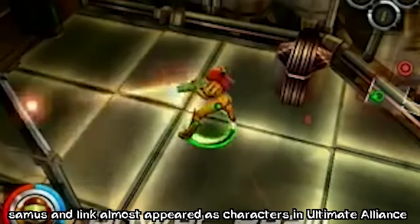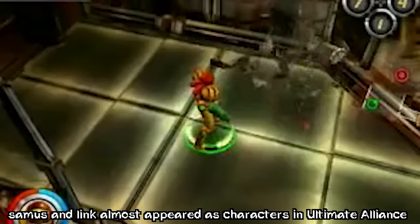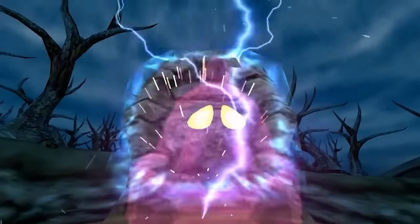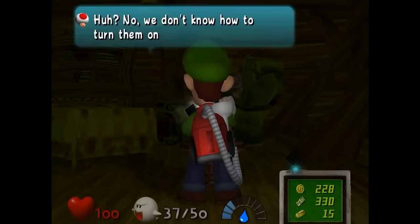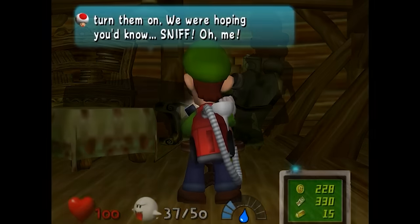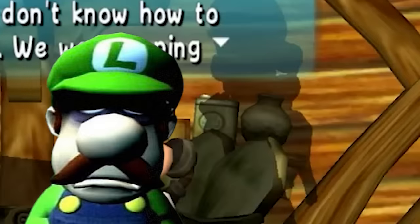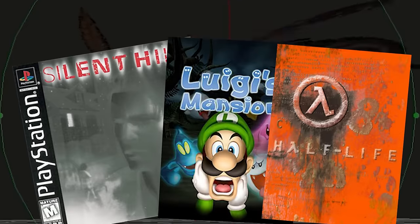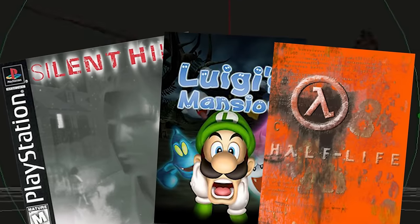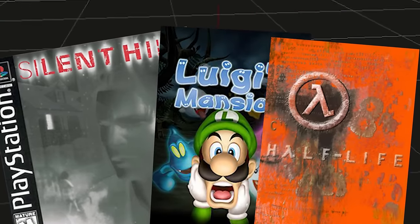Cut content from video games, especially your favorite video games, is like playing a fun game of 'what if' where the game you know so well had a chance of being very different from what you remember. It's almost like taking a look into an alternate timeline — where you see Luigi actually did hang himself in the mansion. So today I want to dig out some creepy stuff that developers thought no one would ever find.